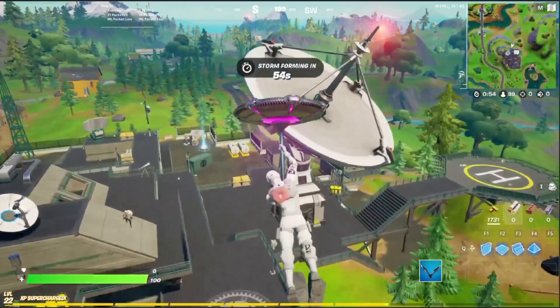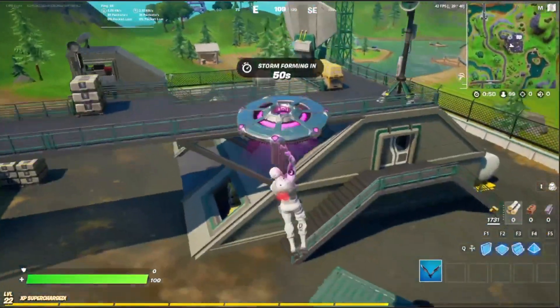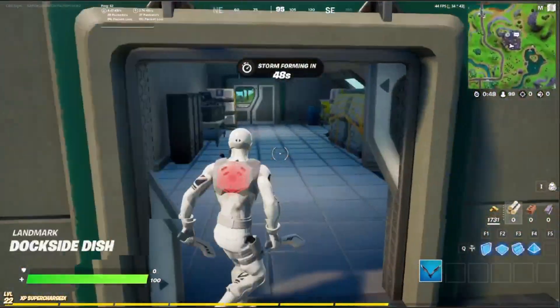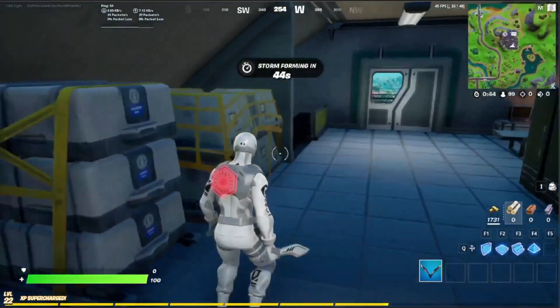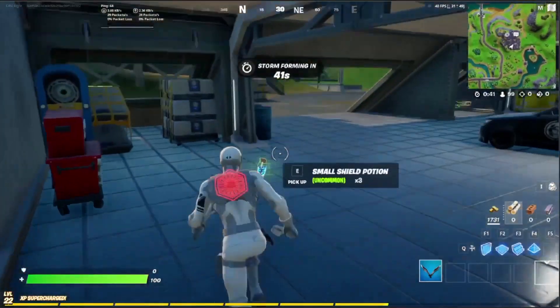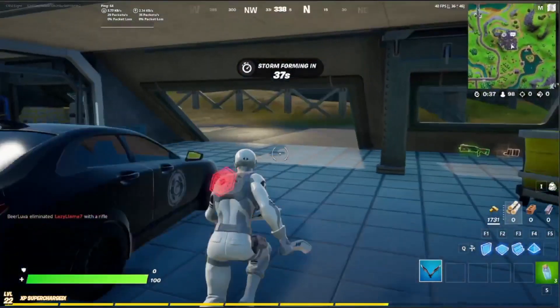As most people know, recon scanners can scan people but they can also scan chests. I could probably get one in Corny, but I'm also gonna be looking for chests when I'm getting this scanner to easily find chests.